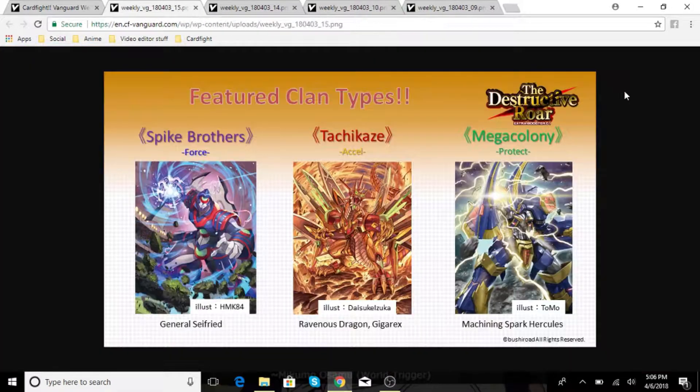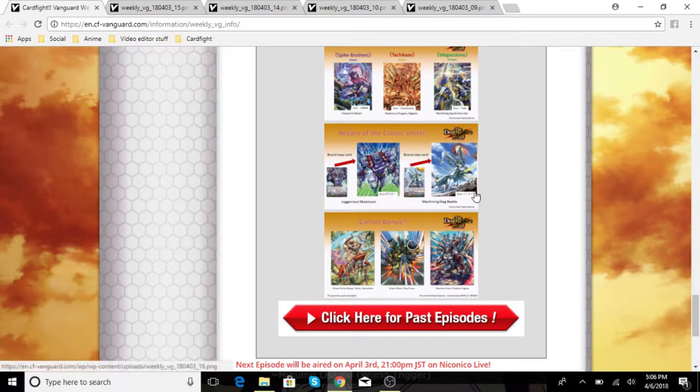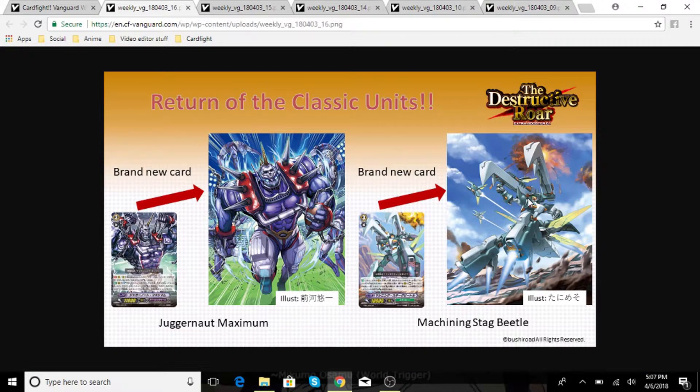These are the units they're gonna be putting in: General Seyfried, Ravenous Dragon Gigarex, and Machining Spark Hercules — so it looks like you're gonna be getting some support for these archetypes. New units in the box include Juggernaut Maximum and Machining Stag Beetle.